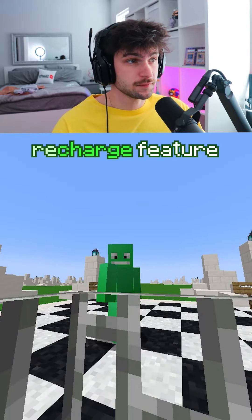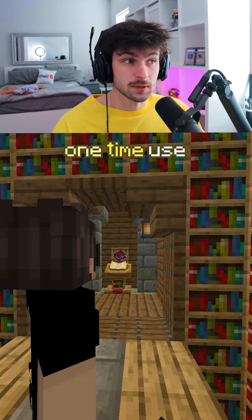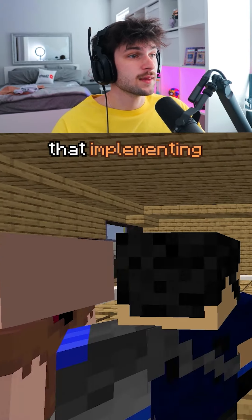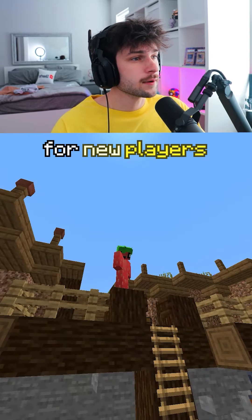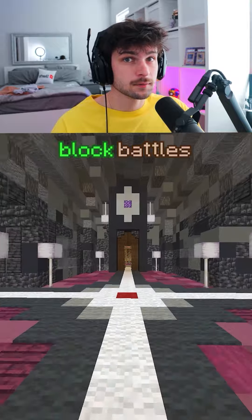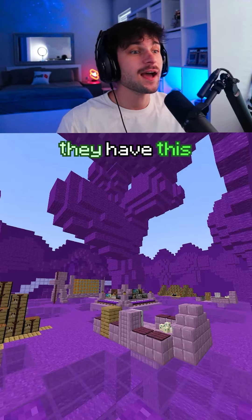In Block Battles, there are achievements and basic quests that can help you get blocks that can be used forever with the recharge feature instead of losing the item. But some rare items are one-time use, like the biome break or the purple block. The developers told me this feature was needed so players would stop camping the spawn locations, making it harder for new players to get them. Which quest have you completed in Block Battles?